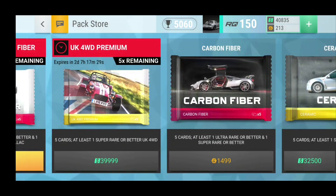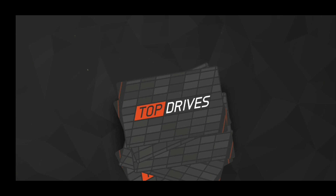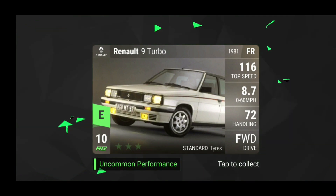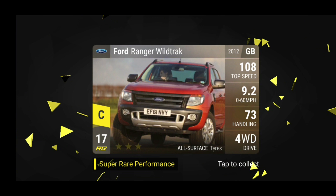Alright guys, so currently there are these discounted UK four-wheel drive premium packs, which are 39,999 cash. They are usually 42 grand for just a normal UK premium, so I thought I would do this. I've been farming all morning to be able to get one of these. We have the MG Metro, the Chrysler Pacifica, the Renault 9, the Mercedes-Benz 280 GE — I always say when I get this car, always keep one because they are really good cars for hill climb and things like that. I would definitely recommend going 332 on this, or 996. And we have the Ford Ranger Wildtrax, unfortunately not the best car this time.